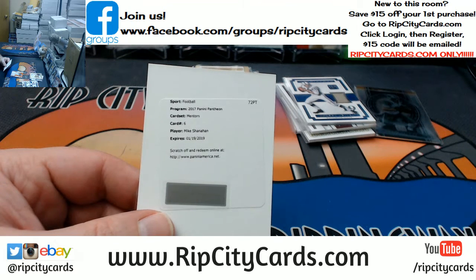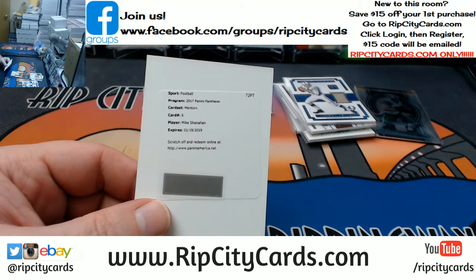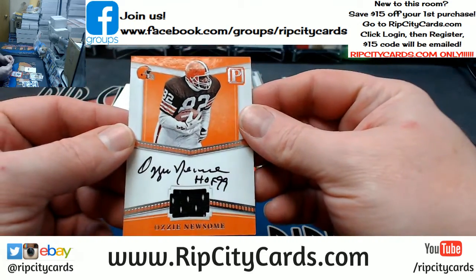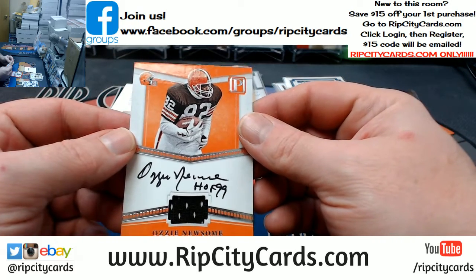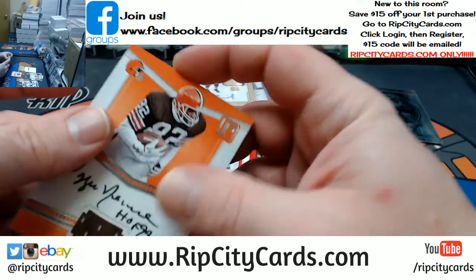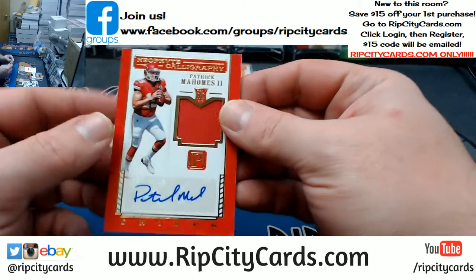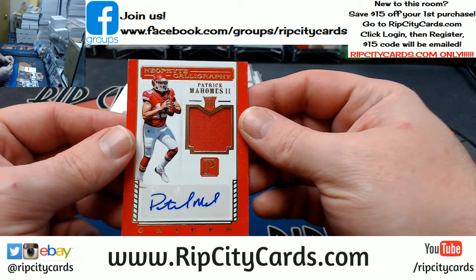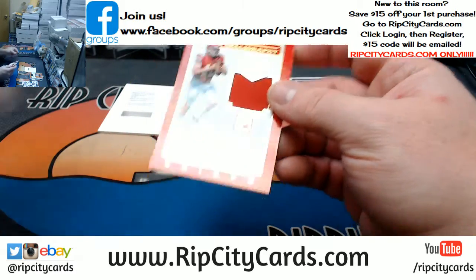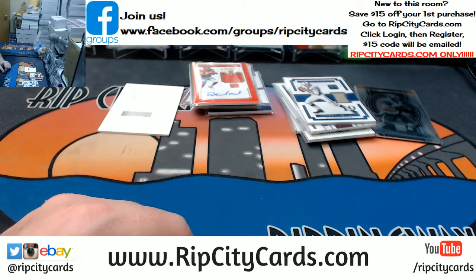I'm gonna have to find out who the hell Shanahan goes to because I have guesses but I need to check. 16 out of 99 Ozzie Newsome on-card Hall of Fame 1999 swatch autograph for the Browns — very nice. And another eBay 1/1, one out of 25 Mahomes swatch autograph for the Chiefs. Mahomes and a Kamara in two boxes — booyah!